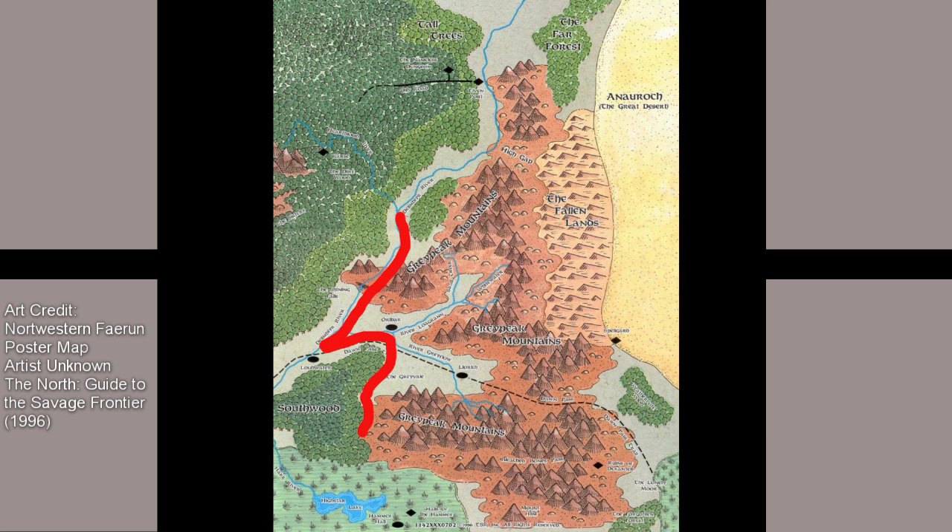Traveling east, the border is believed to have followed the road between Loudwater and Lorch till it reached the Southwood. The border then turns southward to account for the Great Peak mountain range. Bleached Bones Pass, known in dwarven as Naurogloth, is the southernmost tip of Amarindar's border. The border then continues eastward to Decanter.